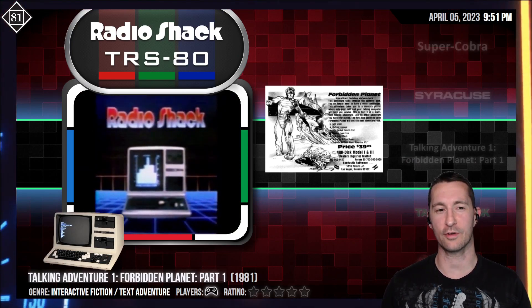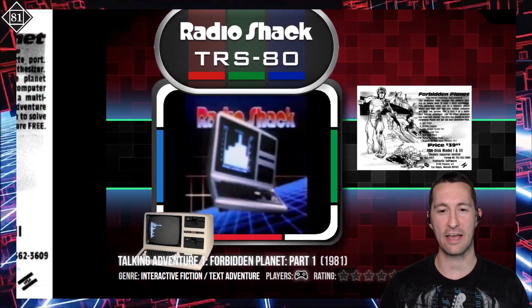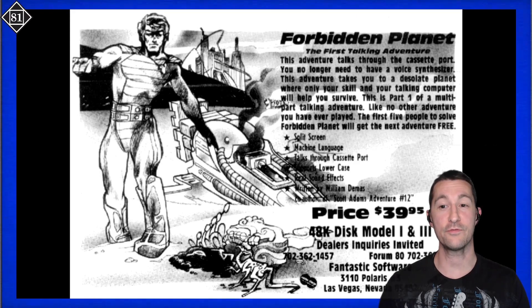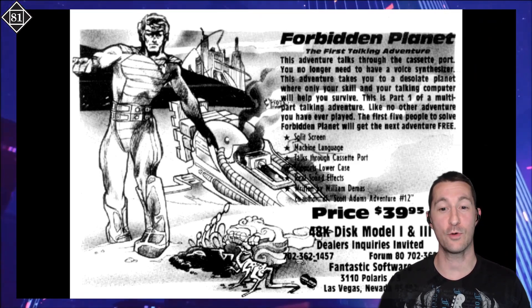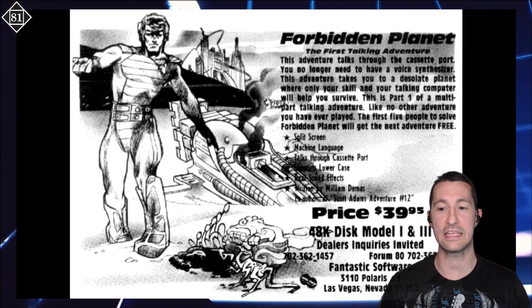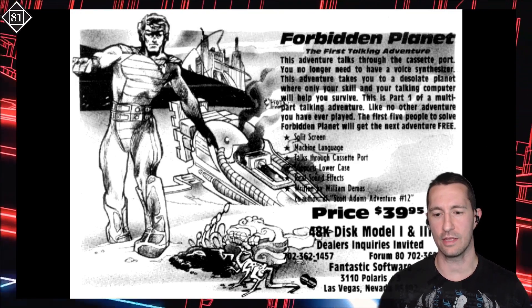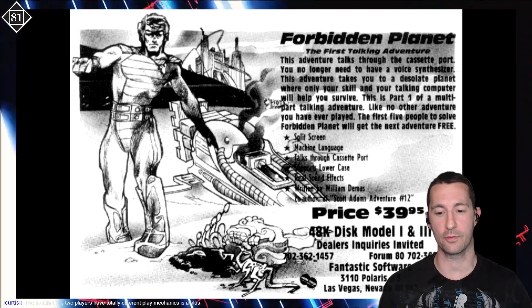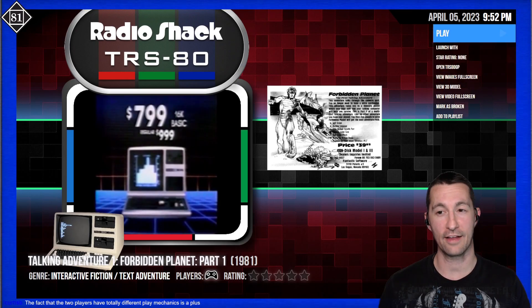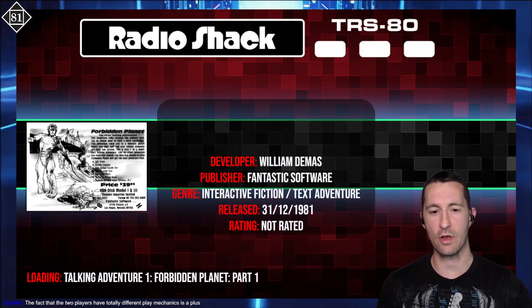From one computer to another, this is the TRS-80, and you're in for a real treat. This is Talking Adventure 1, Forbidden Planet, Part 1. All we have is an advertisement flyer for Forbidden Planet. The first talking adventure — this adventure talks through the cassette port, you no longer need a voice synthesizer. This adventure takes you to a desolate planet where only your skill and talking computer will help you survive. This is part one of a multi-part talking adventure. The first five people to solve Forbidden Planet will get the next adventure free. It features split screen, machine language, and it was 40 bucks at the time — on 48K on your TRS-80, that is a big chunk of change from 1981.